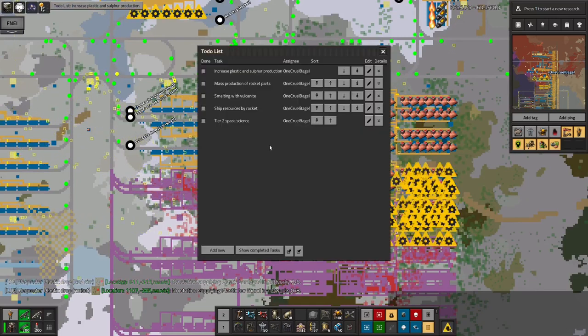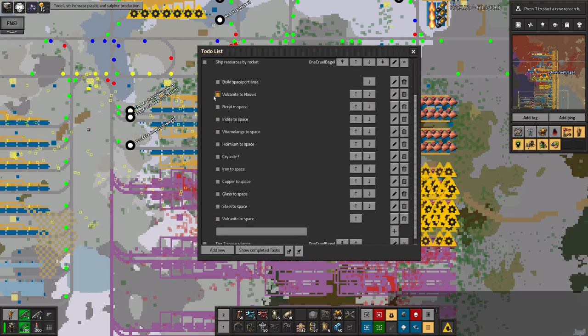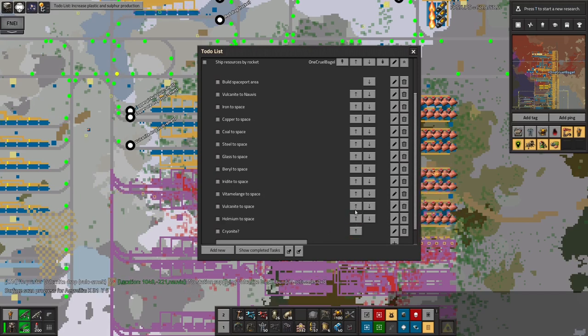So a big thing on my list now is smelting with vulcanite. Looking at my notes: Vulcanite to Norvis is top of the list — that's my absolute top priority for this section because there are so many other things relying on that. Once I've done that, I can start working through all of the other things and getting resources into space. I'll probably do iron, copper, coal, and glass first because they all come from Norvis — that's going to be relatively straightforward. The others — berylirite, vitamelange, holmium, and perhaps cryonite — are going to be more difficult because I'll need to go off to other planets to get those set up. They are on the to-do list, but slightly lower down.